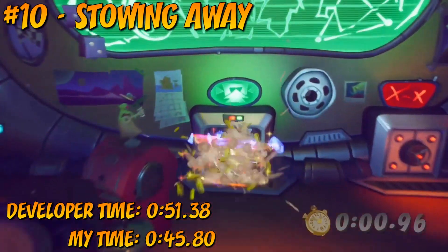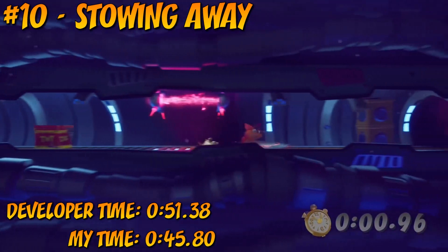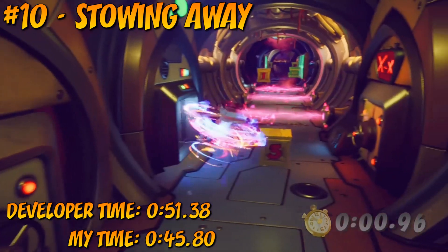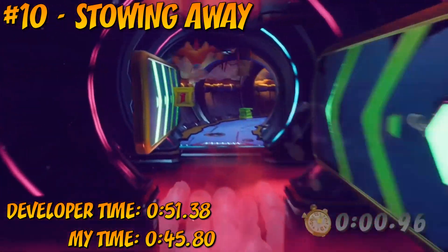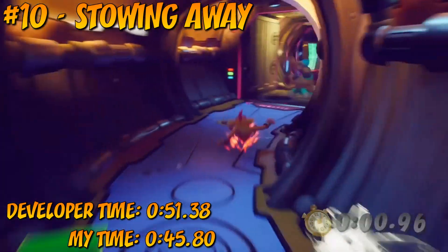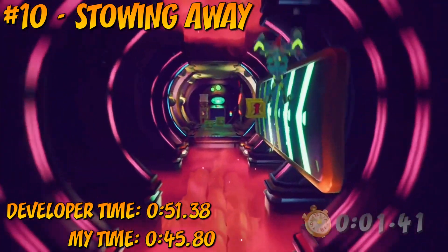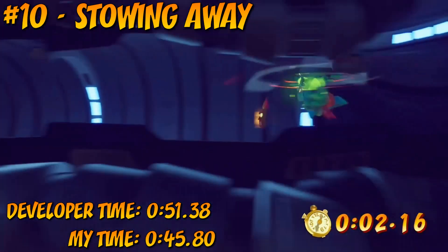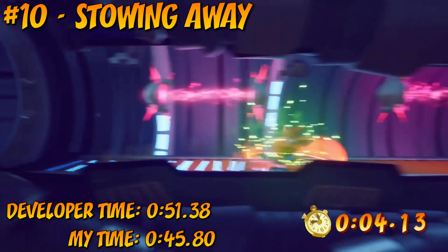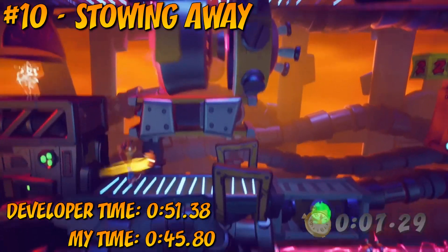Kicking off the list in the number 10 spot, we have Stowing Away. Stowing Away as a level is actually really simple — it's mostly just going in a straight line with the occasional puzzle area. It sticks to corridors, which means you really only have one way to go and one route to take, so when it comes to the time trial it really just boils down to how quickly you can blast through the corridors and avoid the enemies. You can just get away with spamming the slide spin most of the time, making it a very brain dead trial.